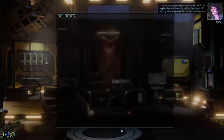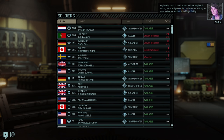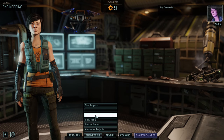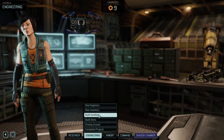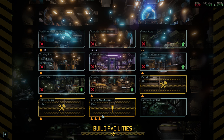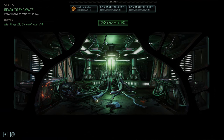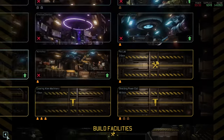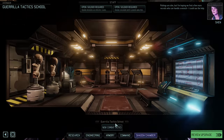Commander, we have people still waiting for an assignment — we can have them working on construction, excavation, or staffing a facility. Hey commander, why do I have engineers not doing anything? Why is Sinclair... what did we just finish? Why do we have a free engineer here, and how long have we had him free? We can start in the power coil, I suppose. Pickings are slim, but I'm hoping we find a few more recruits who can handle a wrench.